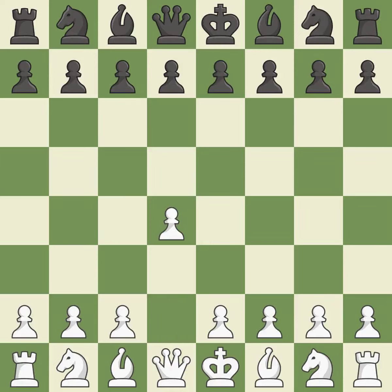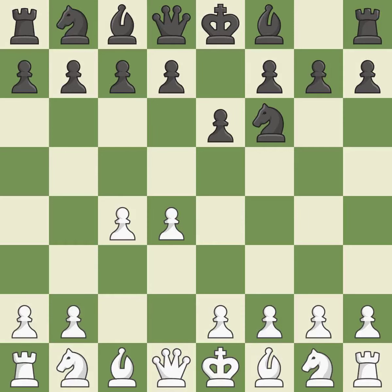Opening with the Queen's Pawn: the Indian game begins by controlling the important e4 square with the knight, rather than a pawn. By taking control of the crucial d5 square and creating a space on which the knight can move to c3 without obstructing the c-pawn, the move c4 helps to create a strong center. Nc3 develops the knight to fight for the e4 square and to control d5.